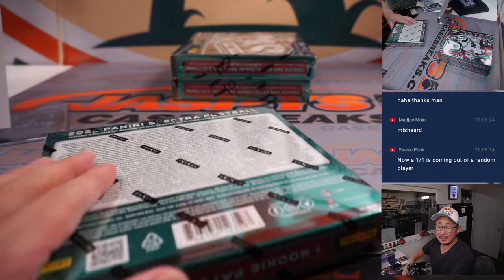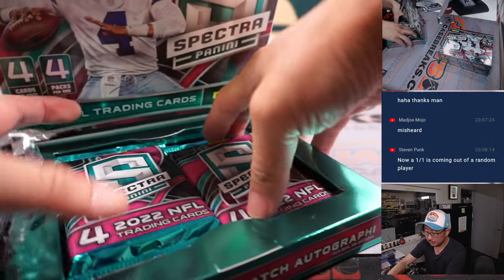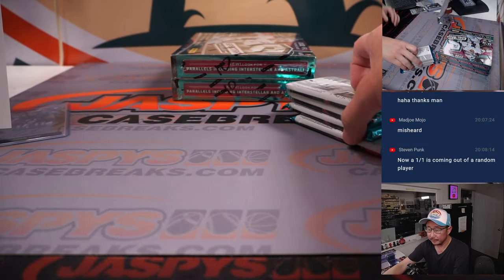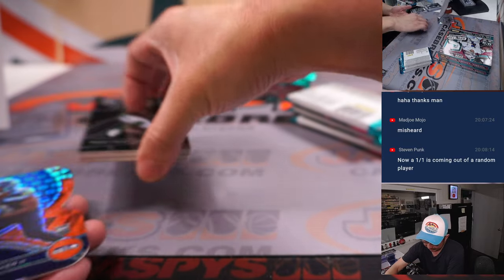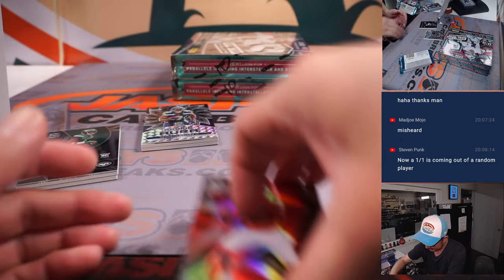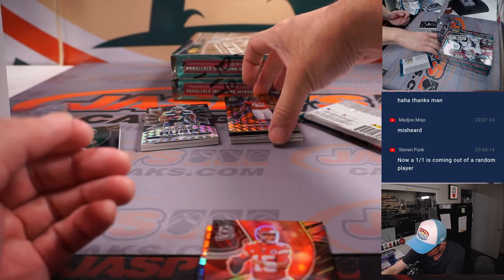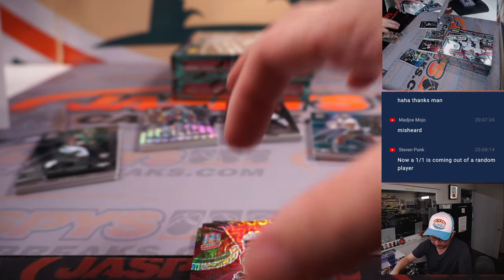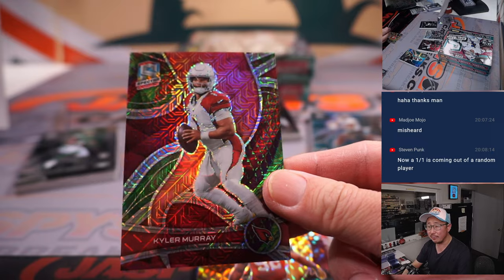Next box. There's Kyler Murray, 16 out of 25 for Johnny and the Cardinals. We've got James Harrison, 57 out of 60, Alifonzo with the Steelers. Patrick Mahomes, 65 out of 75 — Chiefs 5. And Kenneth Walker die cut for Seattle, going to Matthew — 2 out of 15 on that die cut.